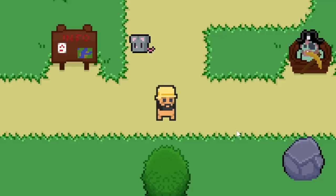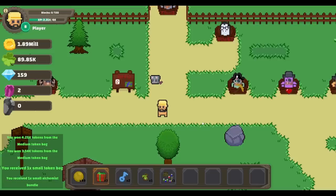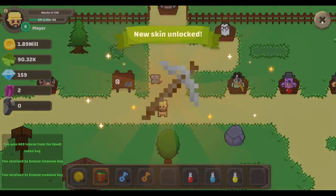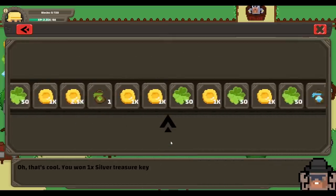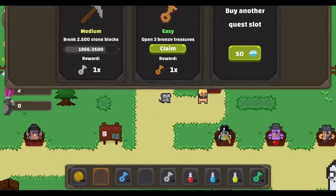A new skin! More gems, more tokens. And some of these smaller gifts here — an alchemist bundle. Potions! I have no idea what these do. Bronze treasure keys and a new skin for the pickaxe. Might as well just open them up — we get a silver key out of it. A thousand money, and another thousand money. So the quest man should be very happy with us — claim that and get a bronze key out of it.